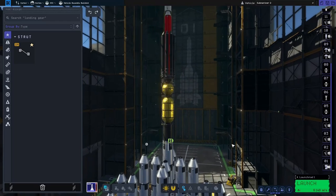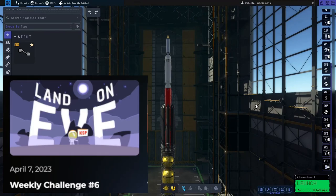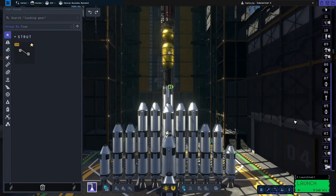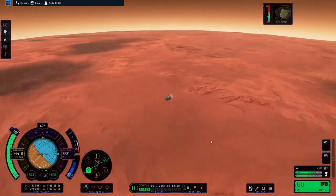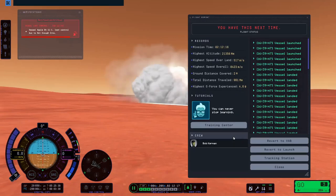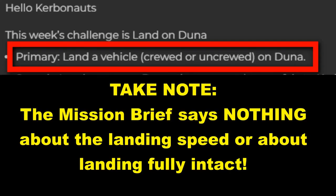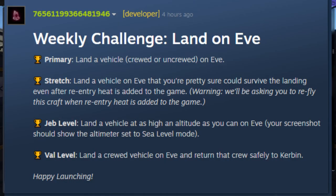Welcome back everyone. I am OG and today I'm doing the Land on Eve mission. I have been brave this time, unlike with my Duna mission where I chose the easiest option and just slammed a Kerbal into the planet. With this one I am choosing the Val level option, which means I will be trying to send a Kerbal all the way to Eve and return them.